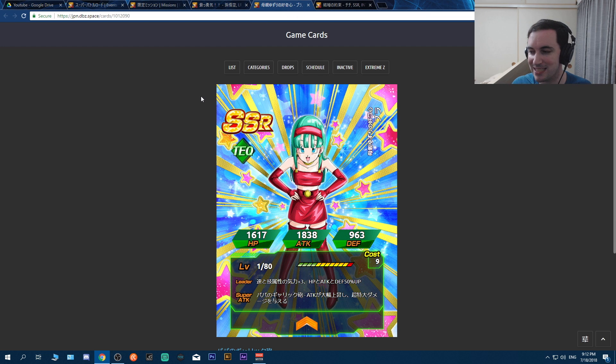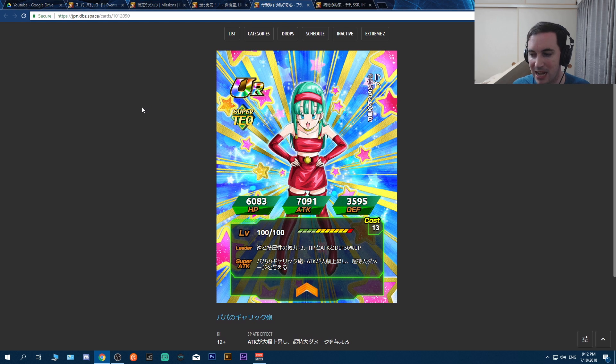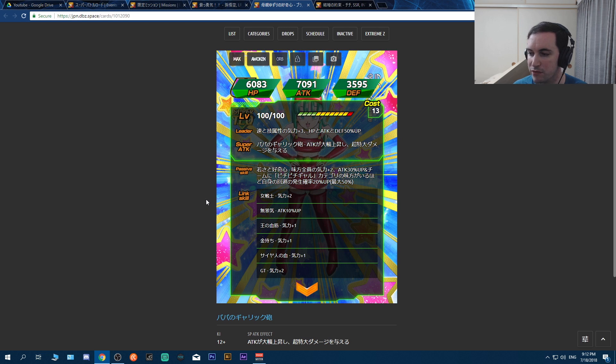Next is Brawl - she's an AGL and TEQ leader: ki plus 3, stats up 50%. She does extreme damage and greatly increases her ATK every turn - the Kaioken mechanic, just like INT EZA Gohan. In her passive, she gives everyone ki plus 2 and ATK up 30%. Then, for every character on her team in the Peachy Peachy Girl category, her own dodge chance goes up 20% per character, to a maximum of 50%. Her super attack is a Galick Gun, and Vegeta actually comes out - pretty funny.